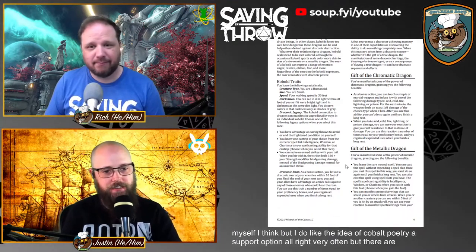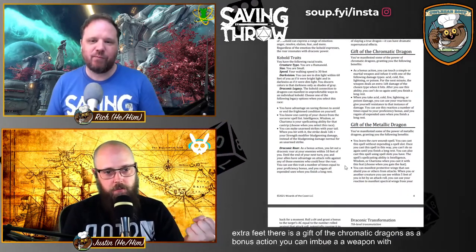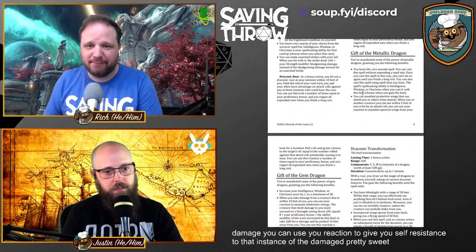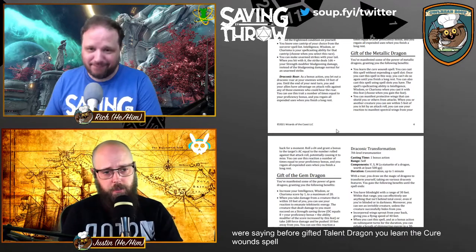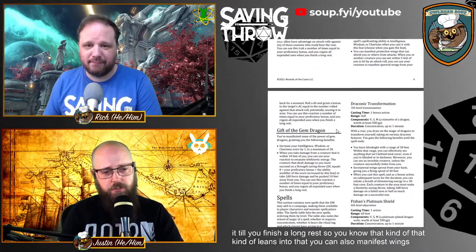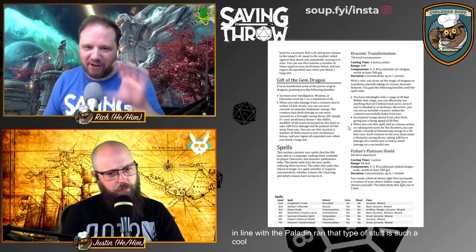This guide also includes extra feats. Gift of the Chromatic Dragon: as a bonus action, you imbue a weapon with acid, cold, fire, lightning, or poison damage, and when you take that kind of damage you can use your reaction to gain resistance to that instance — pretty powerful. Gift of the Metallic Dragon: you learn Cure Wounds and can cast it once without expending a spell slot per long rest, and you can manifest protective wings that shield you and others from attacks — very paladin-flavored.